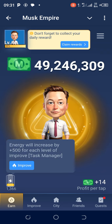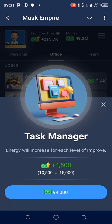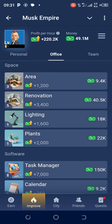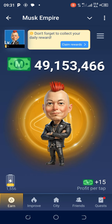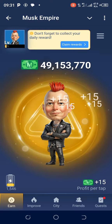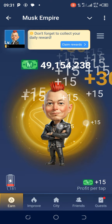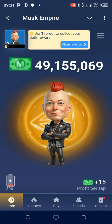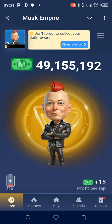Going back to Task Manager, I'll pay 94,000 coins to level it up again — that's from level four or five at 95,000. Now I can see my level has increased. So you've learned two things: how to increase your energy and how to increase your profit per tap. Now I'm on level seven and my profit per tap is now 15.